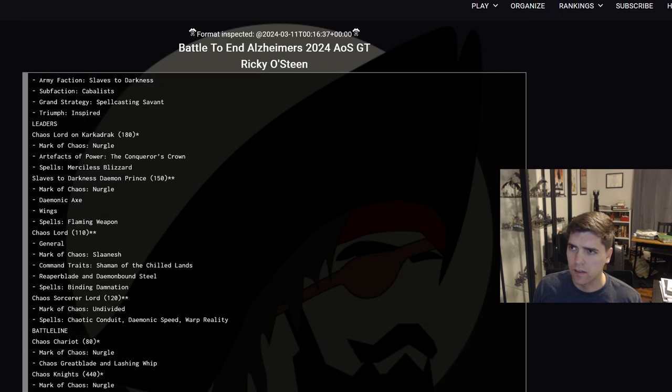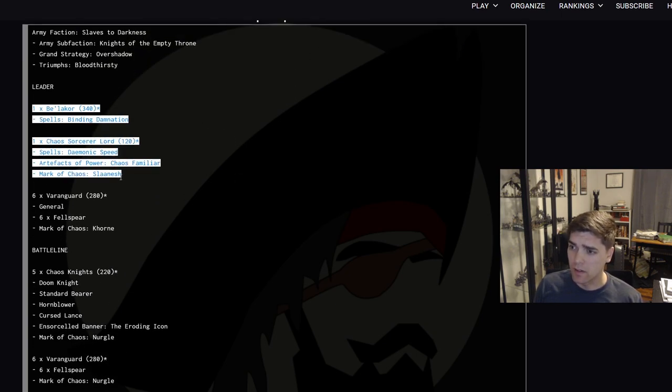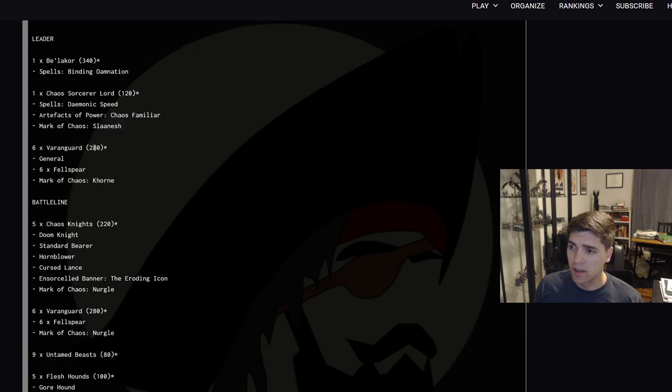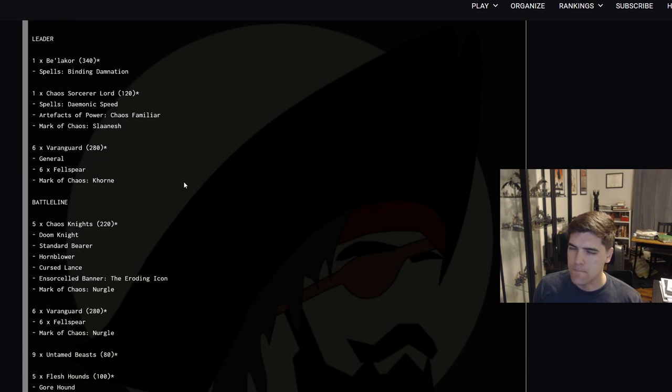Round one I played against Joseph Espinosa with Slaves to Darkness, so it was a mirror match. He had Bellacor, Sorcerer Lord, 6 Varyngarde of Khorne as the general, 5 Knights of Nurgle with the banner, 6 Varyngarde of Nurgle with spears, then 9 Untamed Beasts and 5 allied Flesh Hounds.